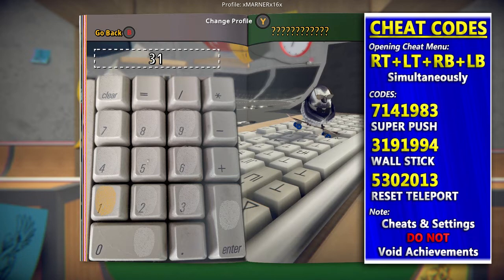There are three cheats shown in the credits with their codes. One makes you push a lot faster so you move around better. Another is wall stick, which lets you ride on the walls. The third and most useful in my opinion is the reset teleport — press up on the d-pad to go to different sections of each map, so you don't have to skate there every time.